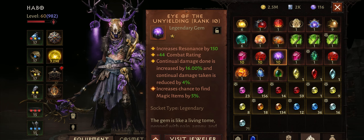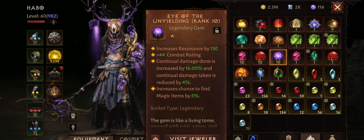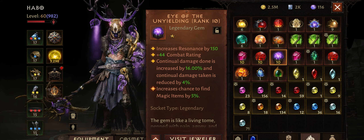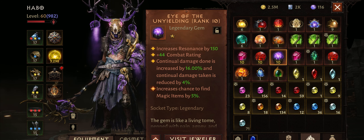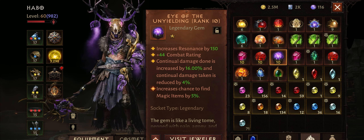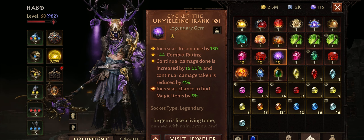Let's start with the newest 1 star gem, Eye of the Unyielding. This gem increases your continual damage done, and that might look limited — and it is — but if you are using builds based on continual damage, this is one of the best gems you can use. I tested this gem on my Necromancer's PvP build and it worked really well because my build revolves around continual damage. At rank 10 it increases continual damage by 16%. It's not for everyone, but can be really good for some builds in both PvE and PvP.